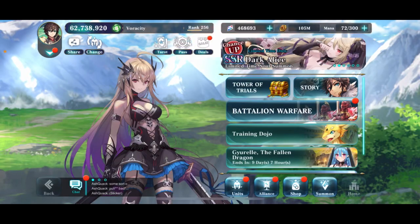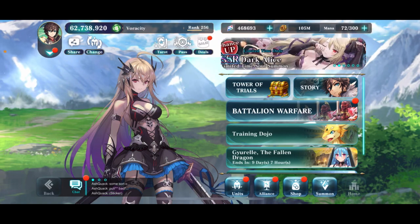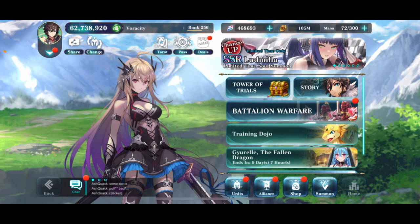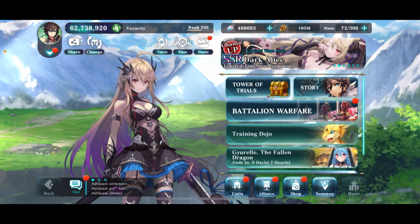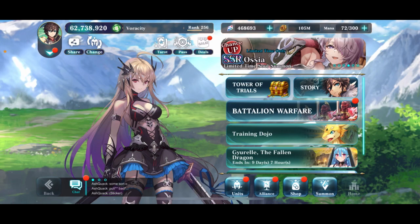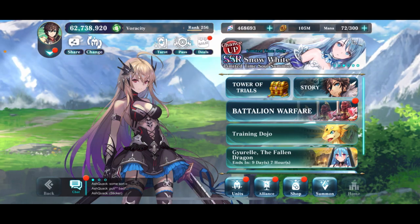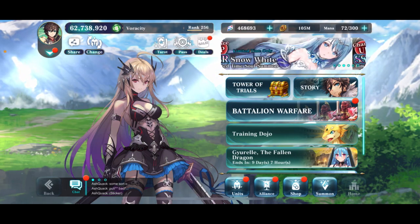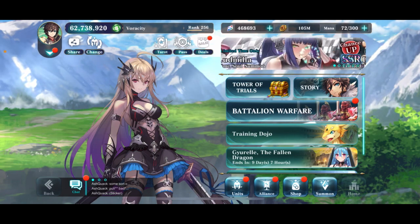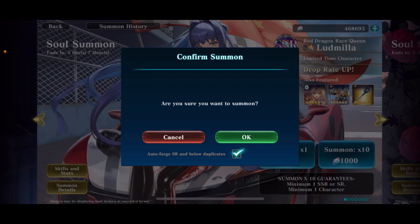Welcome back everyone for another Evertail summoning video. Today we are going to be summoning for Race Card Ludd on my poison account, just because I want her on the account. I don't know when or where I'm going to fit her on my team, but I think she's a fun character and I kind of just want to have her. And then we're going to do a fully awakened Snow White on my stealth account. So let's try to get Race Card Ludd.